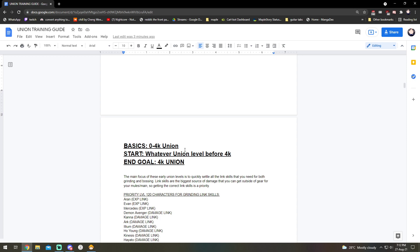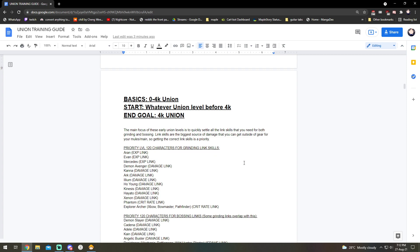So let's start with the basics: from 0 to 4k union. At 0 to 4k union it's a bit of a mess because most likely you don't have all the link skills you need leveled up or basically anything. This is assuming you are a completely new player, a returning player just starting out, or you're somehow in limbo between 3 to 4k. Basically what you want to do is settle your link skills first — link skills are the best way to gain damage for free because they provide quite a lot of damage.